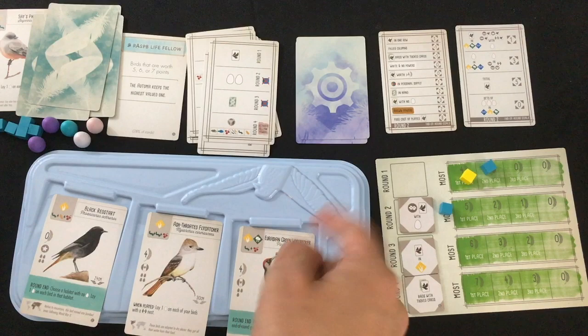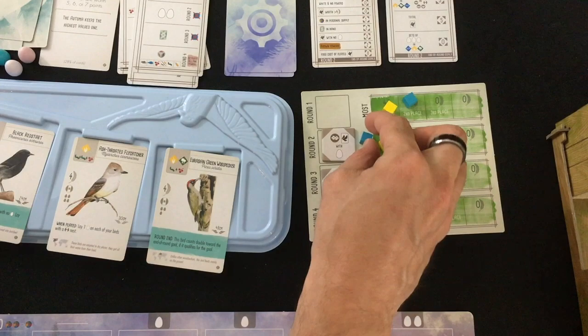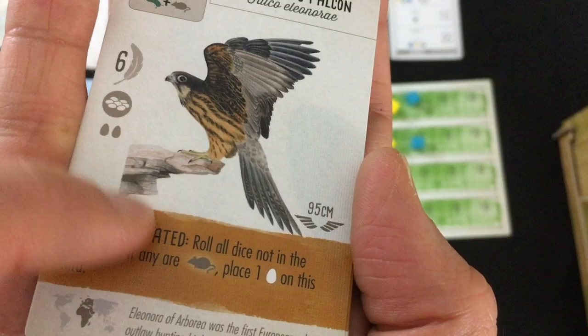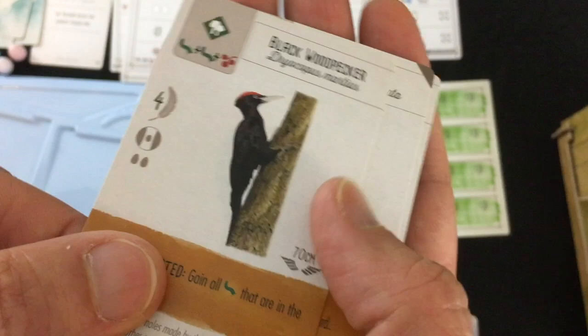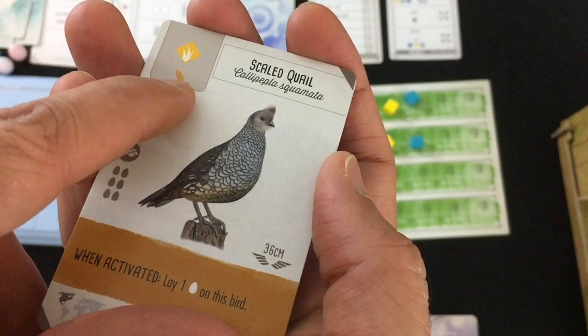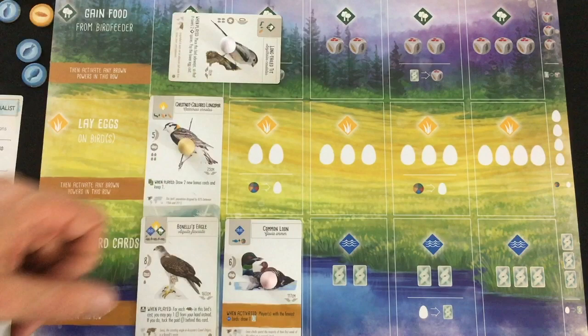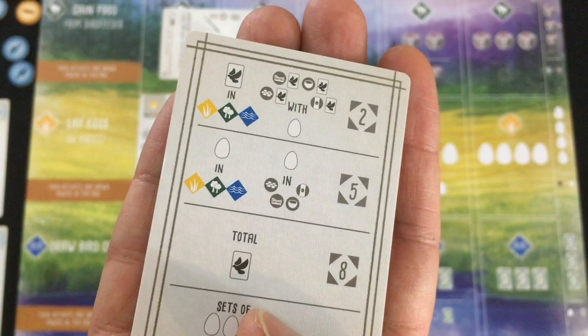We clear action cubes and refresh the offer for round three. New cards: Eleonora's Falcon — can get extra eggs, big wingspan, not too interesting otherwise. Black Woodpecker can get tons of worms, big wingspan, but really expensive. Scaled Quail has the right nest type, very cheap, and can hold tons of eggs — I think that's the one I want. Round three's goal is birds in the field habitat — I only have one, but the Scaled Quail could get me another. The Automa has a base of two birds there, so this might be a round I just have to lose, but I'll at least place for some points.